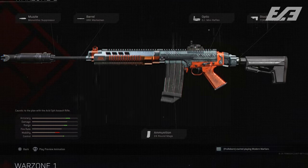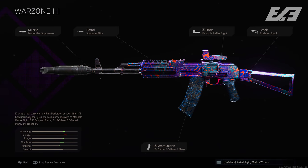For the AK-47, I kit it with the Monolithic Suppressor, Spetsnaz Elite barrel, a sight—GI Mini Reflex or whatever you prefer, since the AK-47 iron sights aren't great at distance—the Skeleton Stock for more mobility, and the 5.45x39mm 30-round magazine. This ammo type got a buff recently, making the AK-47 a lot better for a mobile approach at medium range and even close quarters engagements. It's a fantastic build if you need to also go CQB.